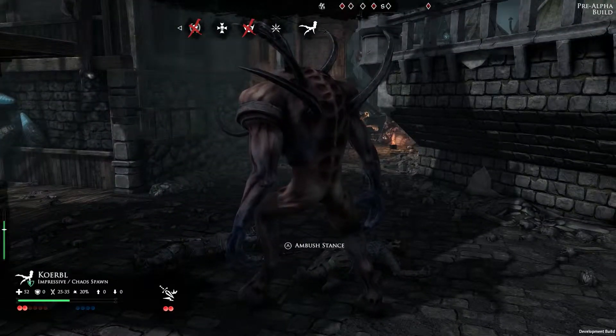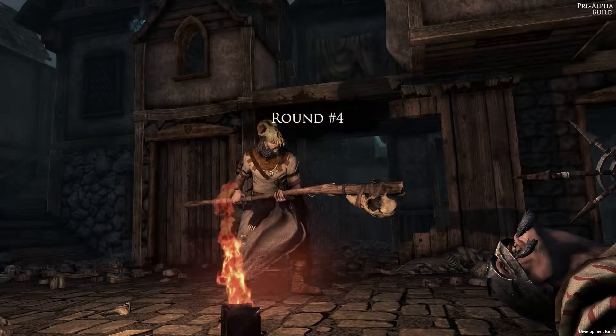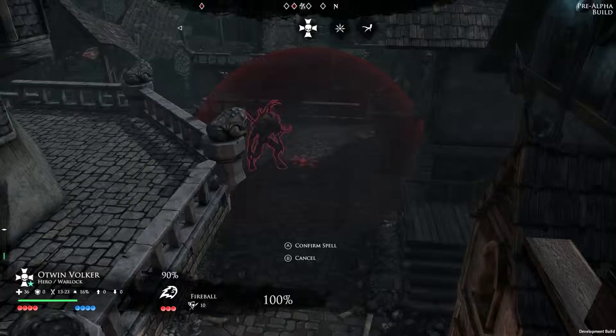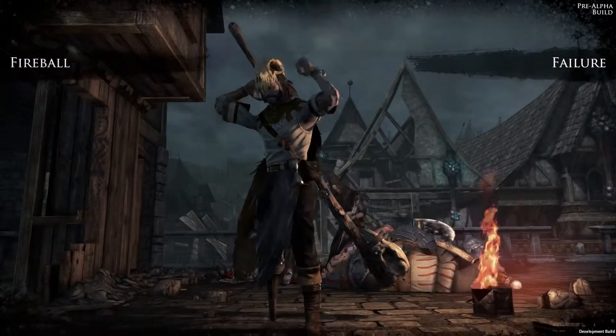With the mercenary warband down to one unit, they have to perform a route check to verify the remaining character won't leave the battlefield. As a desperate attempt, our brave warlock is trying to set the chaos spawn on fire one more time. Unfortunately, this time the spell fizzles.